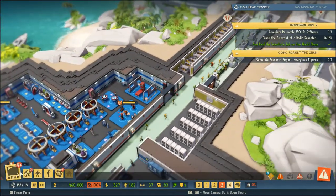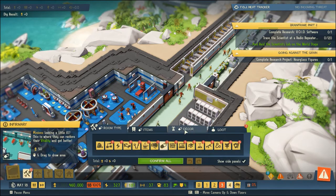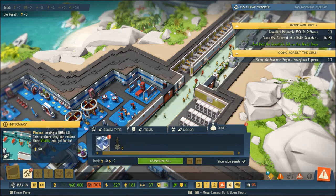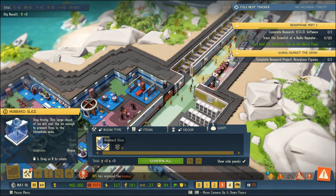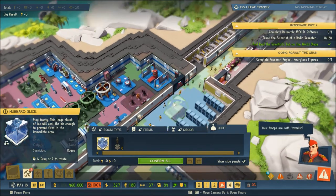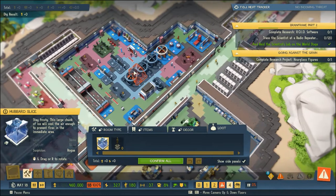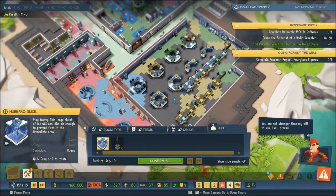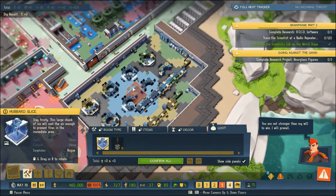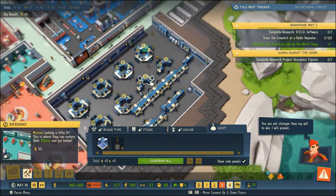We've got other things to attend to - I need to look at this block of ice that we've been waiting for for so long. Okay, loot - here it is. 'Stay Frosty: this large chunk of ice will cool the air enough to prevent fires in the immediate area.' Oh man, that's awesome, it's big! I think where do we have fires - we have a lot of fires in our control room, should probably put this in here.